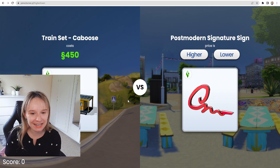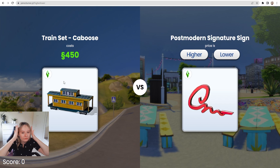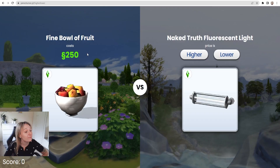Looking at these two items — both of them are decorative items — so this is really difficult. I know for a fact that this little train set is like a tiny little thing and it's 450. Like this sign, I believe, is quite small. I wish I could skip. Post-modern signature sign. I feel like it's gonna be lower. They're the same? Oh my god. Well, if I said higher or lower, would that have made any difference? The recognizer table. I feel like that's gonna be lower. It's clear to say I'm rubbish at this game.